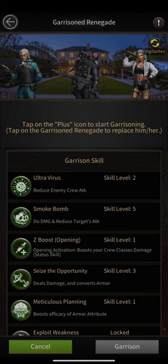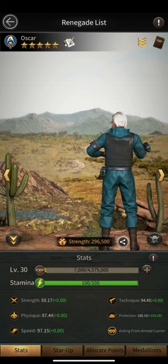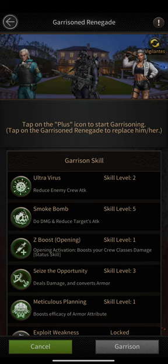Now let's talk about the attributes of these renegades. The reason I don't use Lanchine in my first slot is because my Lanchine is on the Strength attribute. It's a different story for Oscar and Kraken — mine are not on the Technique attribute that the game recommends. Oscar is on the Protection attribute and Kraken is on the Physique attribute. If you've watched my past videos, you know these two attributes counter Strength and Technique attributes. Protection and Physique are counters for Technique and Strength — that's the biggest reason I use them in slots 1 and 2.